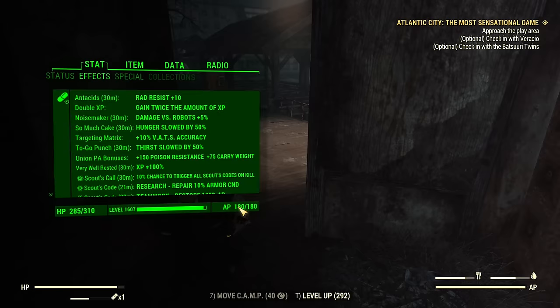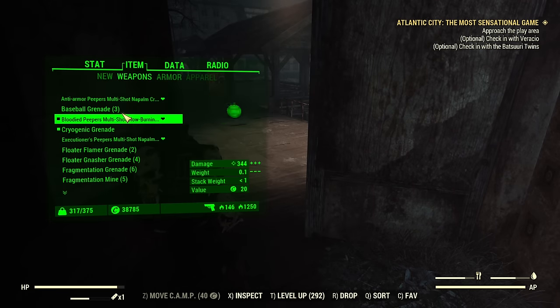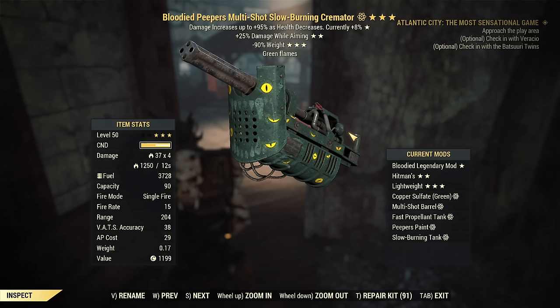To showcase that, I intentionally drop my damage by unequipping some perks and healing up, as I'm using a Blooded Cremator. I finally have the Cremator I wanted. It took just over 500 legendary modules to get my Blooded. I was lucky to get this damage-while-aiming roll. If you want 2 stars of your choice, we are looking at around 2,000 legendary modules for a good chance. 3 stars of your choice? Forget about that. But now, even at full health, I have 1,200 DOT over 12 seconds.